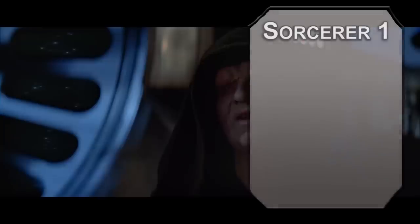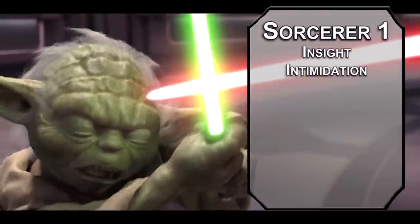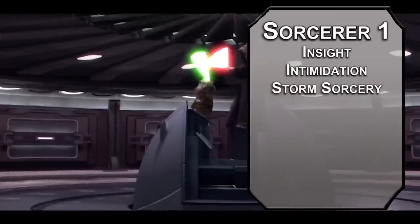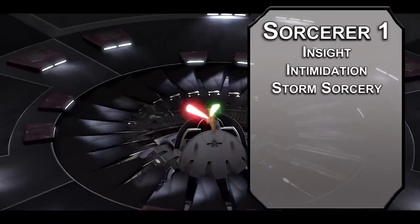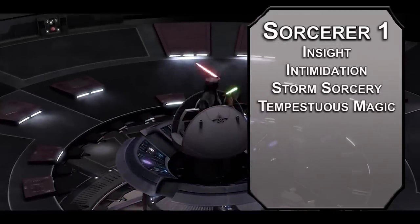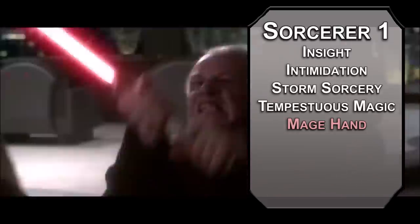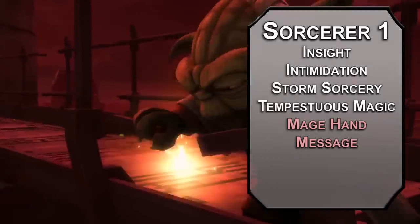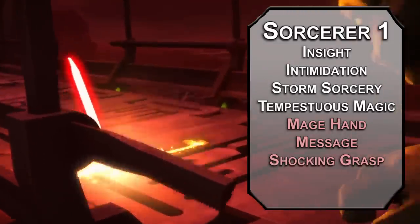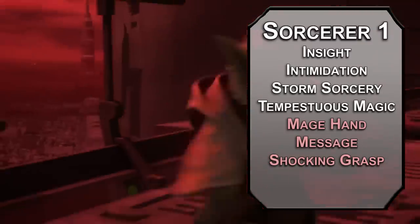Kick things off as a Sorcerer. First level Sorcerers grab two skills from their list — grab Insight and Intimidation. Choose the Storm Sorcerer origin, as Storm Sorcerers really like lightning. Shadow Sorcerer was considered, but Palpatine doesn't have a dog, so Storm Sorcerer feels more appropriate. Tempestuous Magic lets you fly 10 feet after you cast a spell of first level or higher — a great way to get out of a crowded situation with Jedi. For your four cantrips: Mage Hand creates a floating spectral hand that moves objects weighing 10 pounds or less within 30 feet. Message lets you whisper to a creature within 120 feet of you. Shocking Grasp is a melee spell attack dealing 1d8 lightning damage and preventing the target from taking reactions — another great way to bail if you need to.